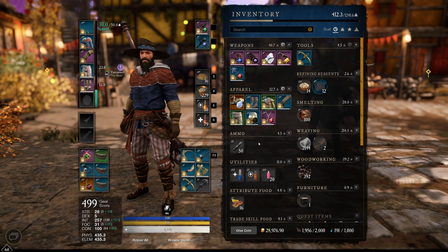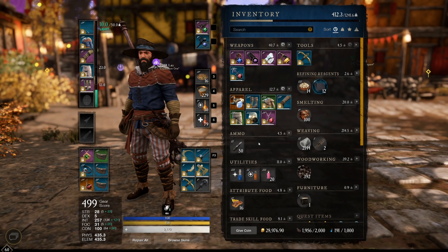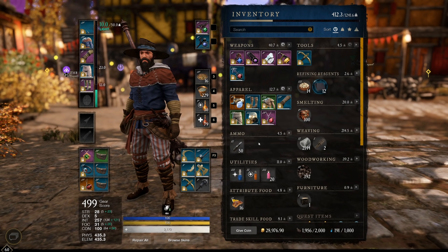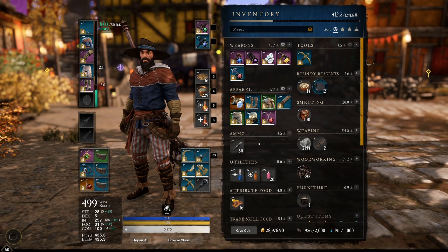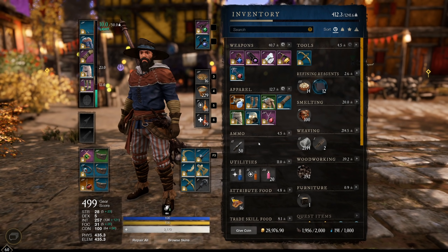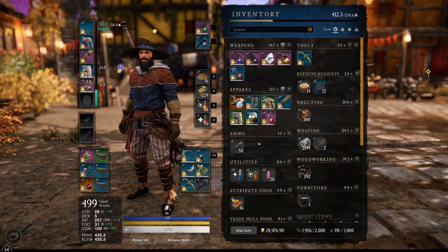Just baseline, the currencies you get from these matches mean you should probably be doing them. They give around 300 minimum gold and about 200 azoth every single game, win or loss — that's the lowest I've ever gotten. The gold can go up to around 500 depending on timing and whether you win.